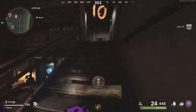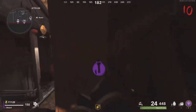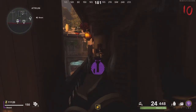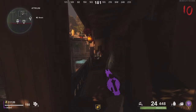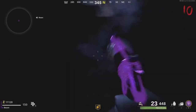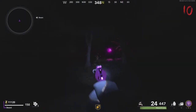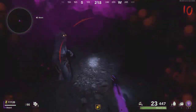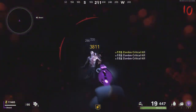On round 10 you should be able to do the Bunny Easter Egg if you turned on the power at round seven and Pack-a-Punched at round seven. You should be able to do the Bunny Easter Egg to get the free Jug around round eight. You can just knife zombies if you want to save some ammo.